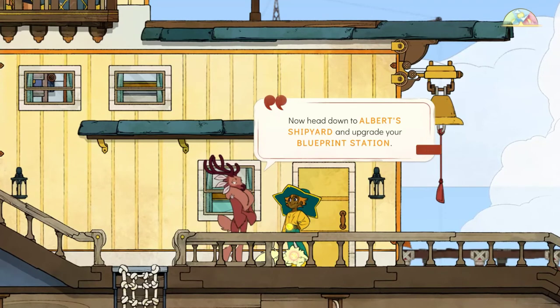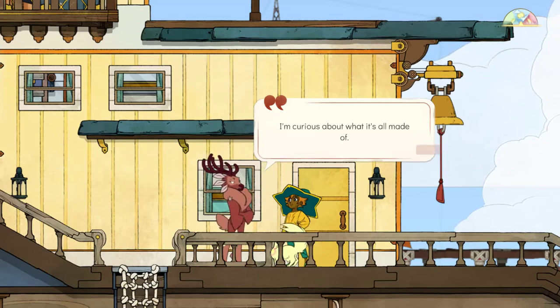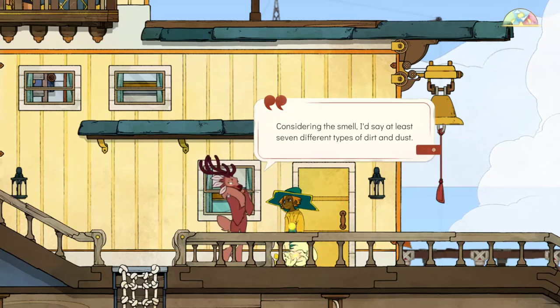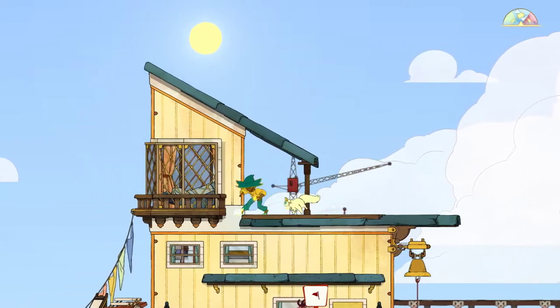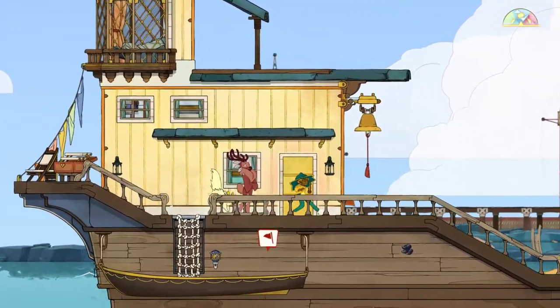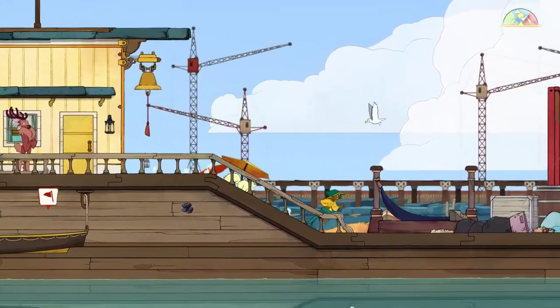Head down to Albert's Shipyard and upgrade your blueprint station. What blueprint station? Did we even have one? It's the only way to clear this clutter. I'm curious about what all it's made of — considering the smell, I would say at least seven different types of dirt and dust. What do you mean with upgrading our blueprint? I know it's supposed to be here — no blueprint to be had.